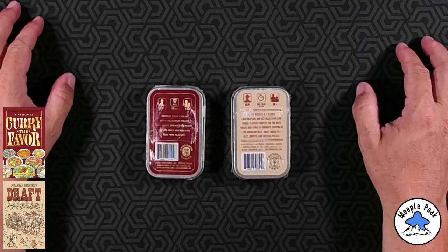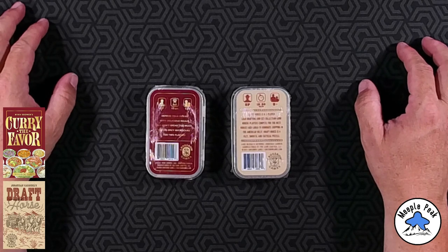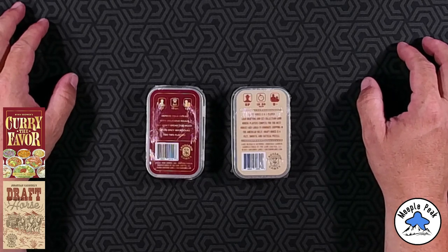Curry the Favor is 15 minutes, ages 12 and up. Impress your friend with delicious meals, but don't spend too much in this spicy micro game for two players. Then Draft Horse is 15 to 30 minutes, players age 8 and up. Draft Horse is a two-player card drafting and set collection game where players compete for the best horses and cargo to dominate the shipping in the American West. Draft Horse is a fast, smooth, and tactical puzzle.